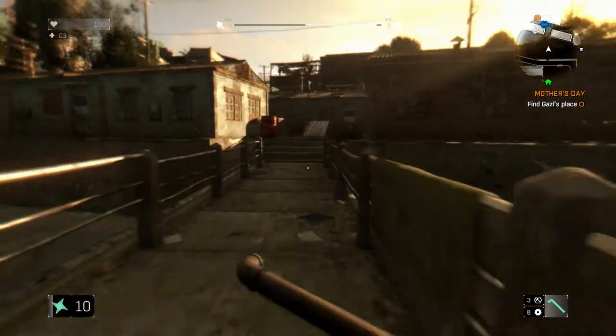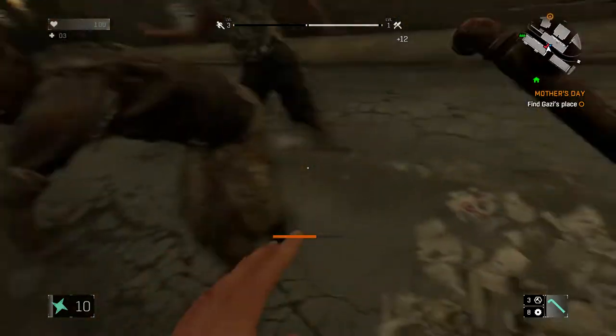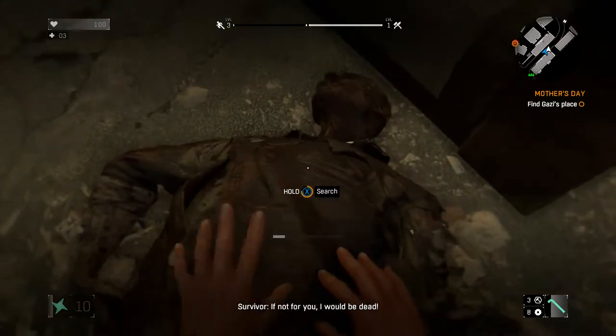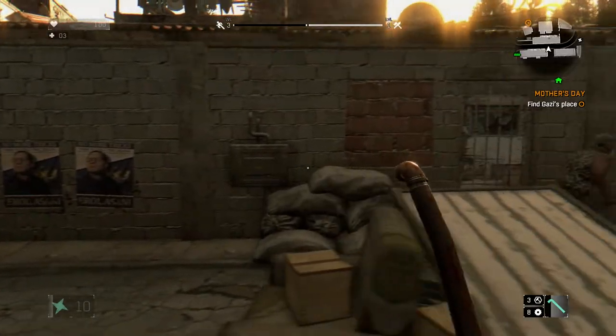First thing we've got to do is find his house. There's a little side mission — let me help this guy out. Die, you bastard. Okay cool. Yeah, that was a nice little extra bonus point we got there.